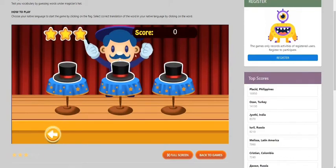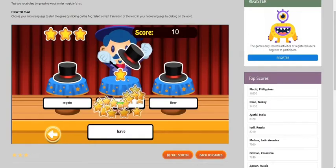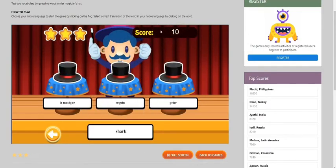There are three hats and the word is 'have' in English. I'm going to press 'avoir' here because that is 'have' in French. I'm going to get a score of 10.